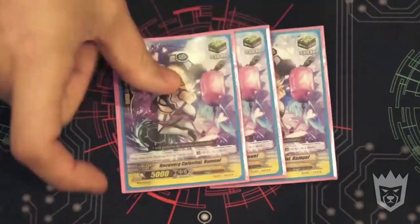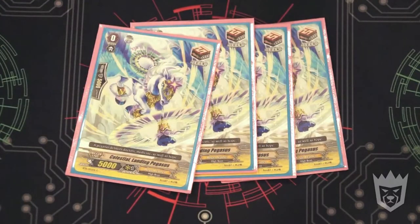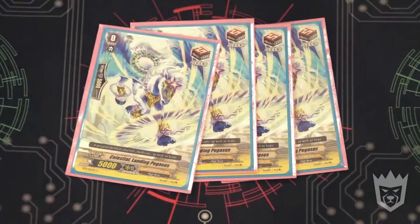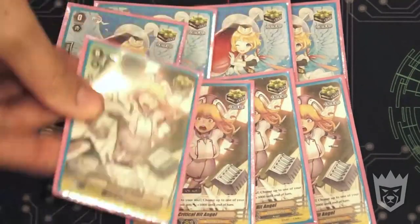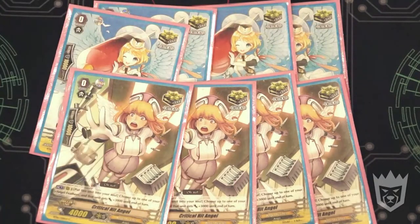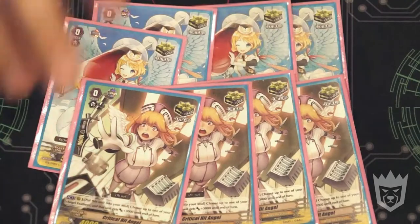Moving on to triggers: 4 heals, because they're limited to 4 and they're that good. We now run only 4 draws because Danielle acts like a free draw — if I can get Danielle off twice in a game, which is easy, I effectively have 6 draws. Instead, we focus on 4 Celestial crits and 4 non-Celestial crit angels, which go into the soul and give an Angel Feather unit plus 3k. With damage manipulation through Sariel and other cards, I can pull these out of my damage zone where they become 10k shields or 3k boosts, while also freeing up the damage zone from non-Celestials.